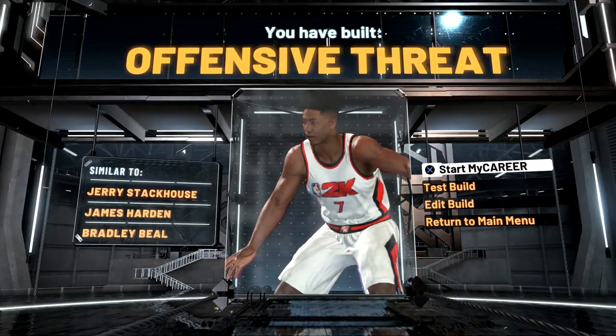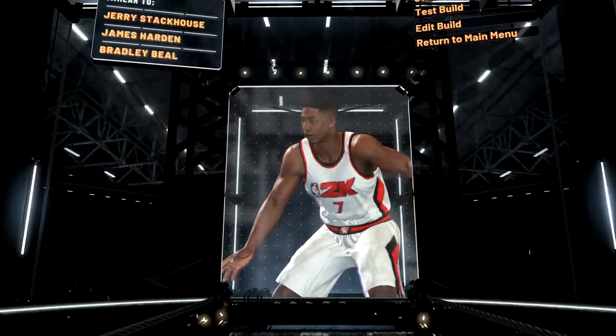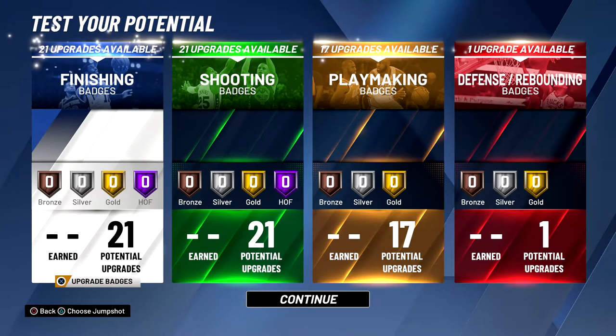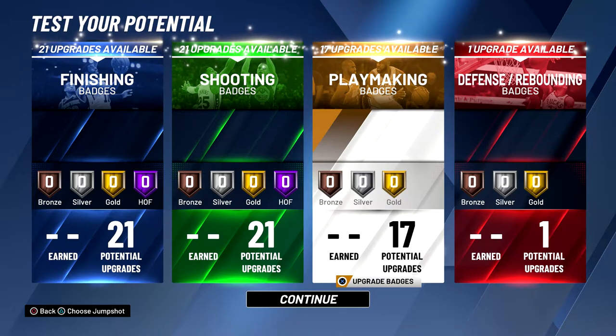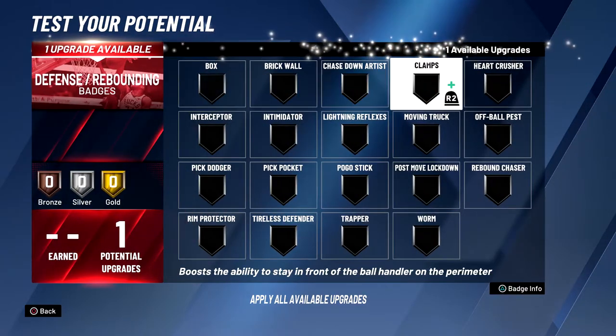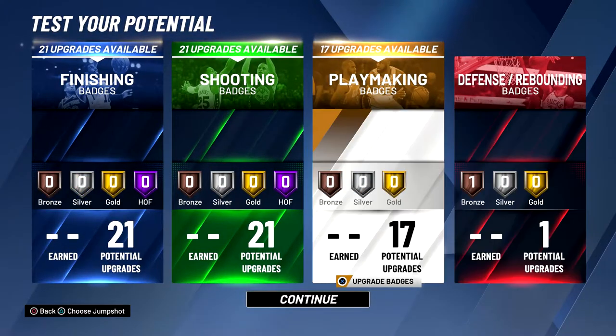So I'm going to go with shot creator takeover. You can see we've built an offensive threat similar to Jerry Stackhouse, James Harden, and Bradley Beal. Going to test the build to show you the badges — the badges on this build are insane. I'm going to get 21 finishing, 21 shooting, and 17 playmaking badges. For defense, clamps is probably the best defensive badge for guards, so we're just going to put that on bronze.